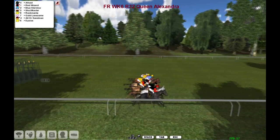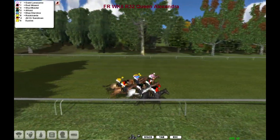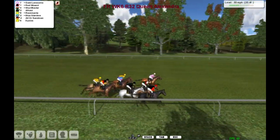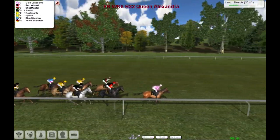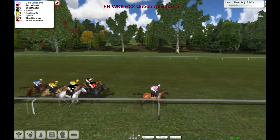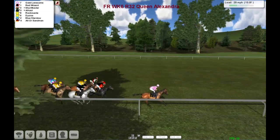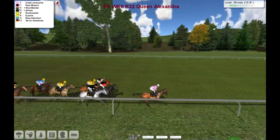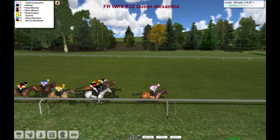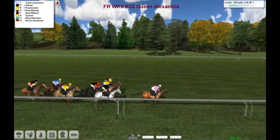Racing. Well, we've got Gold Lonesome as our early leader. Yep, everyone else has taken hold here. Red Wizard there with Shutmaster, Afraid, Rockinanti, Diceos, Blue Stardew and Orla, Sandman.